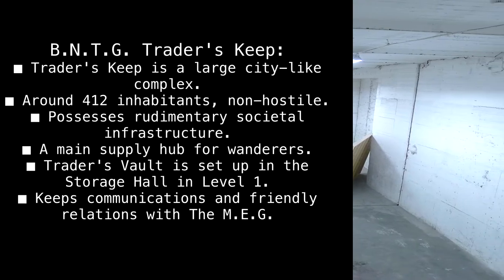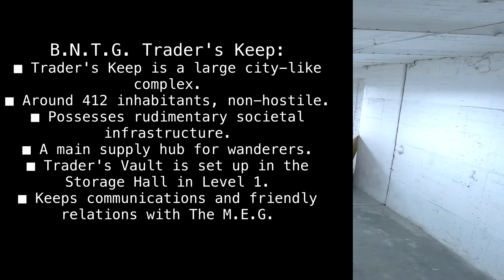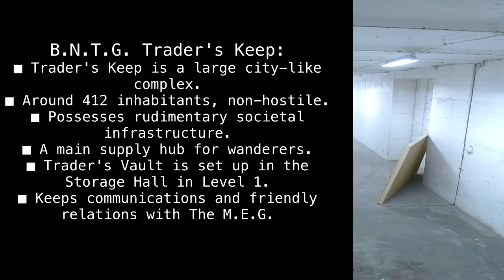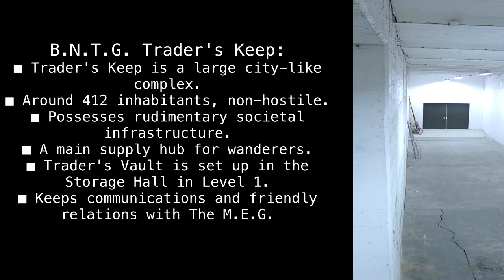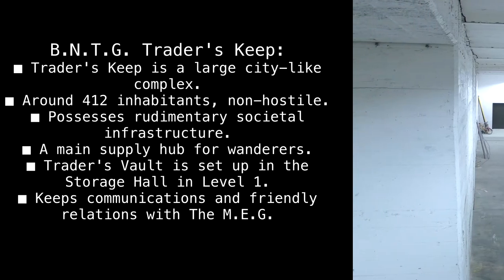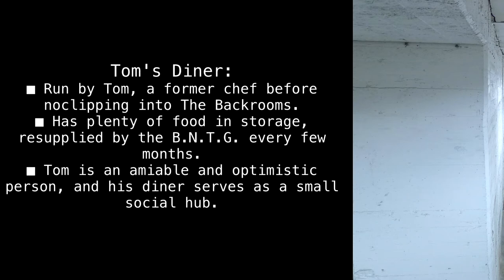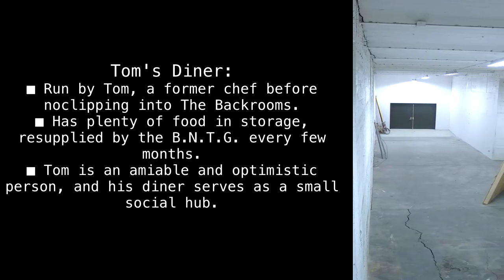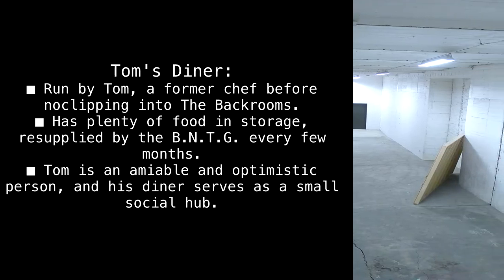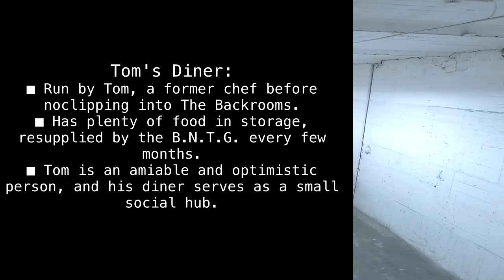BNTG Trader's Keep is a large, city-like complex with around 412 inhabitants. Non-hostile, it possesses rudimentary societal infrastructure and serves as a main supply hub for wanderers. Trader's Vault is set up in the storage hall in Level 1 and keeps communications and friendly relations with the MEG. Tom's Diner is run by Tom, a former chef before no-clipping into the back rooms. It has plenty of food and storage, resupplied by the BNTG every few months. Tom is an amiable and optimistic person, and his diner serves as a small social hub.